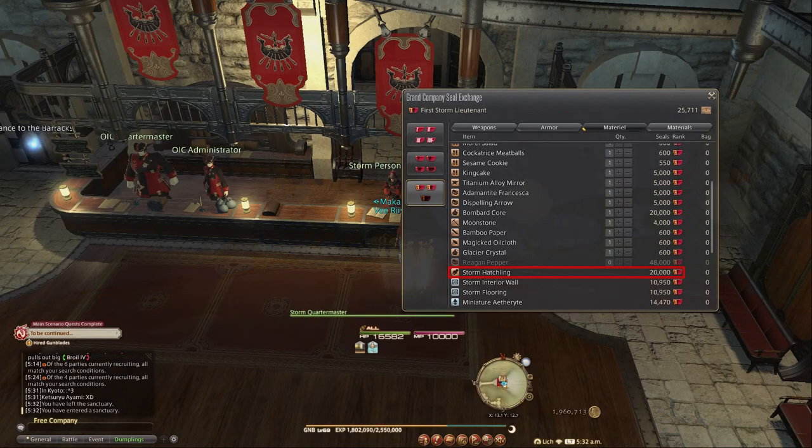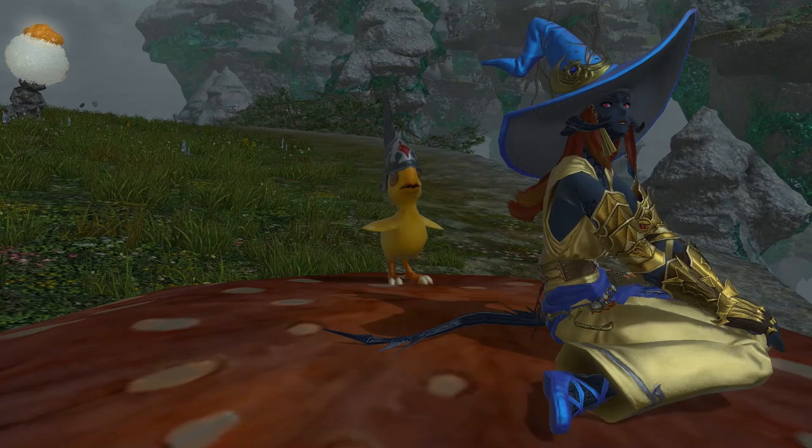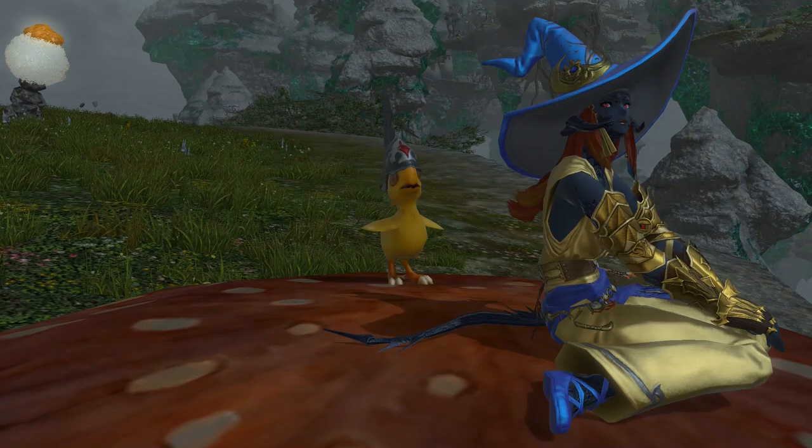You can also purchase a minion from your Grand Company at the Quartermaster in your city-state. They're inexpensive and go for 20k Grand Company seals, which you'll obtain easily by doing expert deliveries, provisioning, and such.